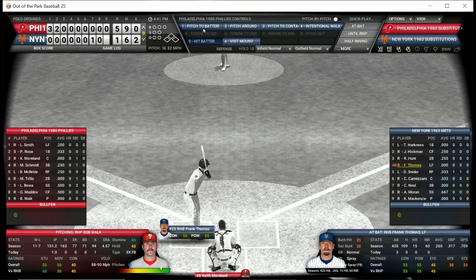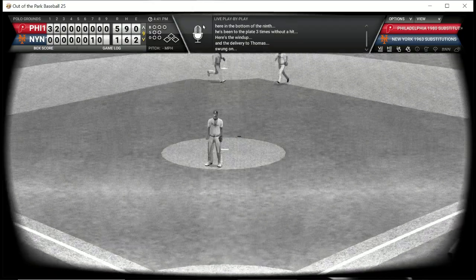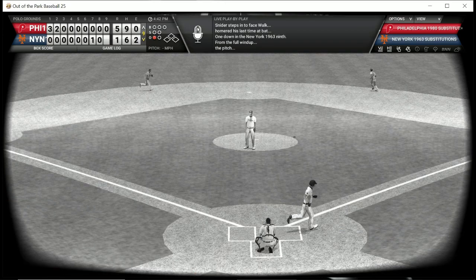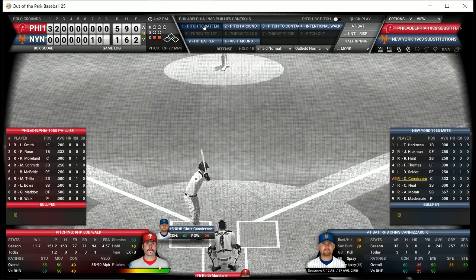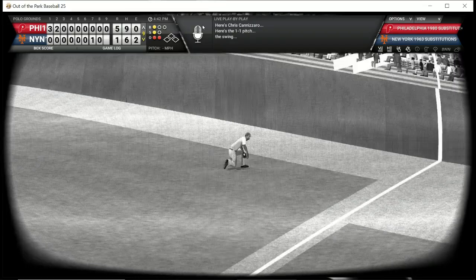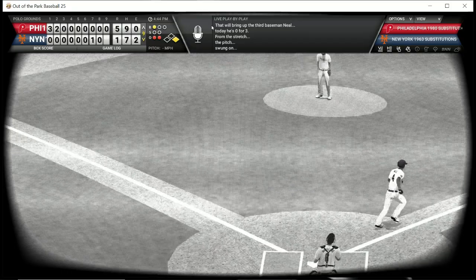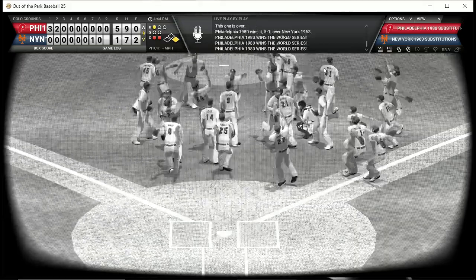Bob Walk is still out there. Frank Thomas leads off for the Mets — pops out to second base. Duke Snider, who has the Mets' only run via home run, flies out to center. Two down and Chris Cannizzaro hits a ball down the right field line for a base hit — he's aboard. Charlie Neal is the final batter and he grounds out to short — that will do it for the game.